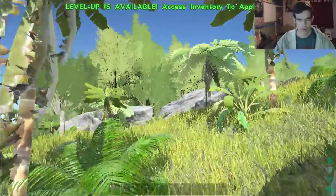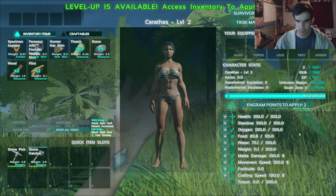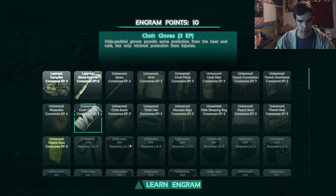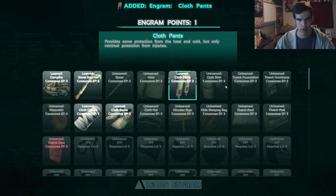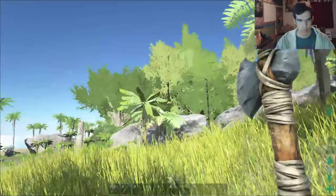I leveled up. We're upping my health because I don't want to die again. And we're going to start getting some armor — we're gonna learn cloth gloves, cloth boots, and cloth pants. I won't be able to learn the shirt yet, but that'll be good for now.